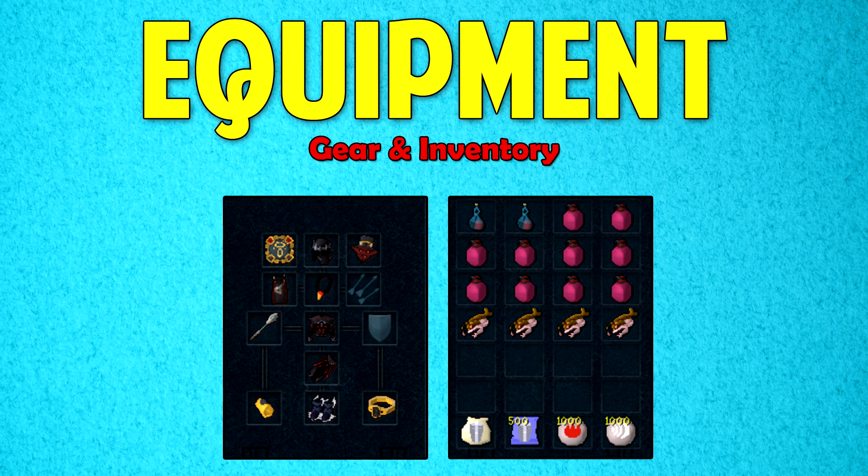For an Aura, either Vampirism or Penance Aura is recommended, and Runic Accuracy Aura is also an option. For inventory, take Overloads if you have them — otherwise take the best stat-boosting potion for Magic and Defence. Also bring Super Restores or Prayer Potions, some food just in case, a Steel Titan for increased damage output, and Fire Runes and Air Runes to cast Fire Spells.